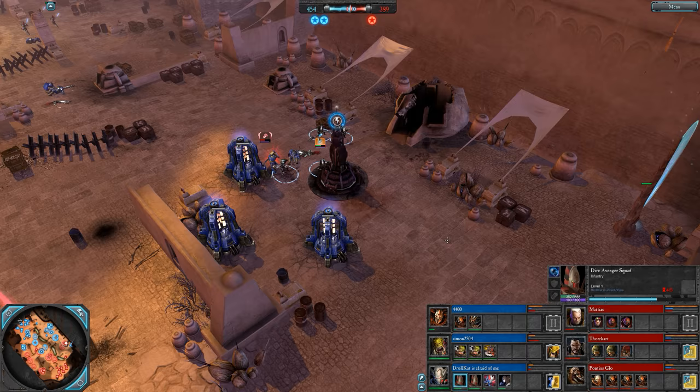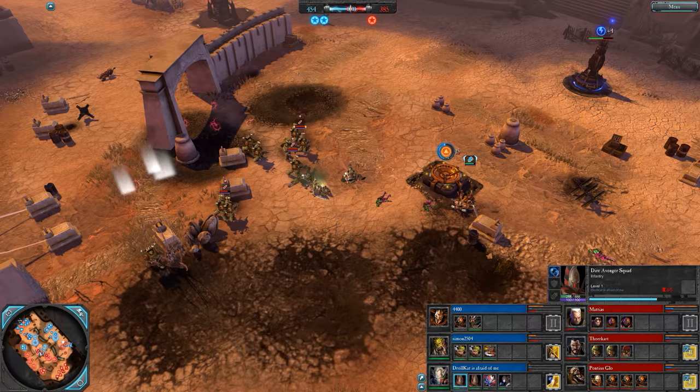The Force Commander on retreat, but goes in on the Dire Avengers. They're going to cap — bravely capped. There we go, now he can run away. And decaps it too. Going to be annoying for Matthias.